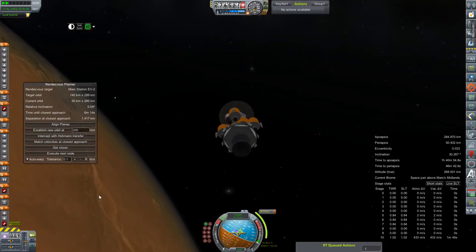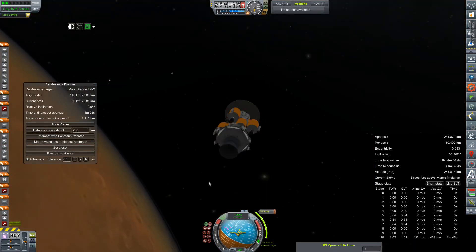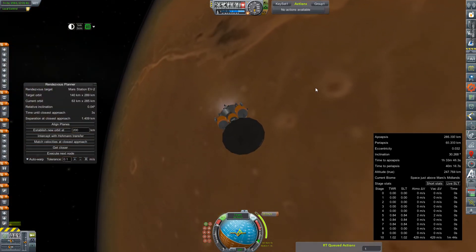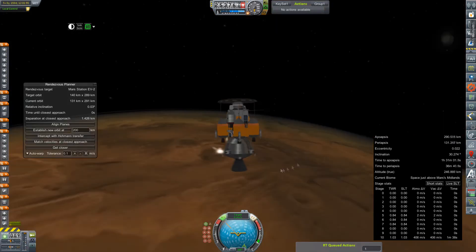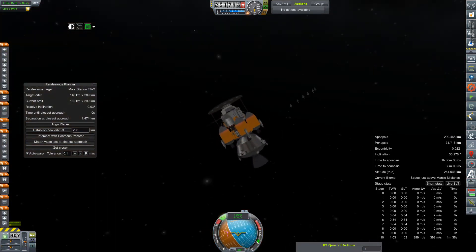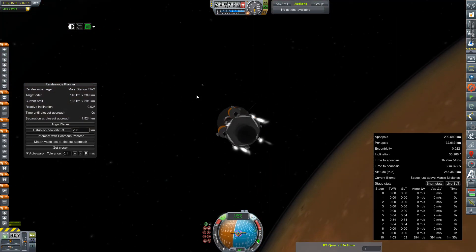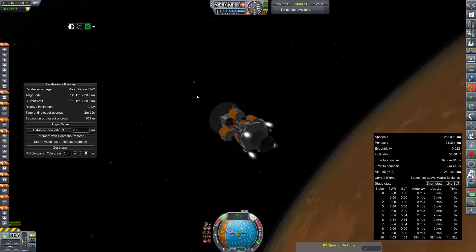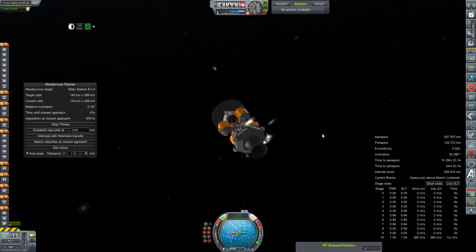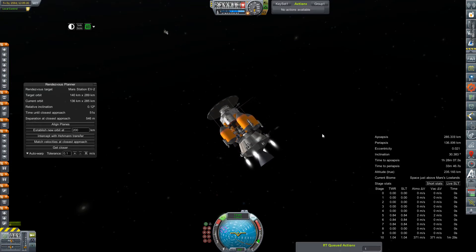I think that was Olympus Mons there in the background — it did look like a mountain so large it was poking out through the atmosphere. There's our burn. Making sure none of it needs to be corrected, and it looks like we're good. There's our station. Quick nudge on the engine to start bringing ourselves a little closer, then coast and some time warp. Now it's going to be pretty much all RCS and terrible docking.